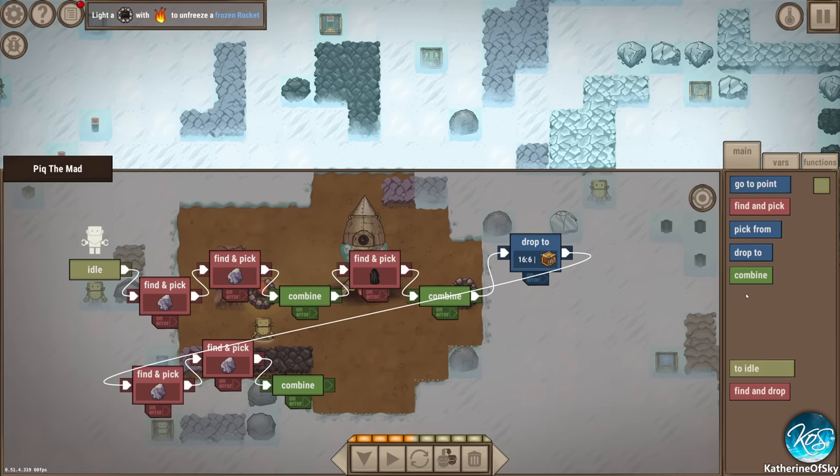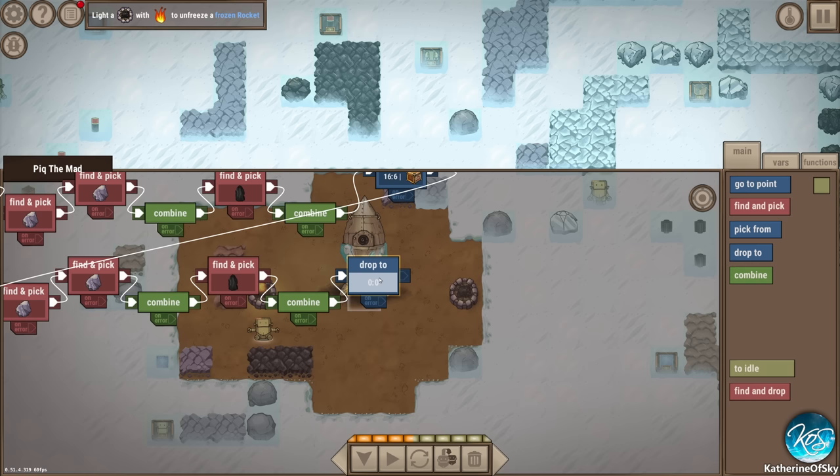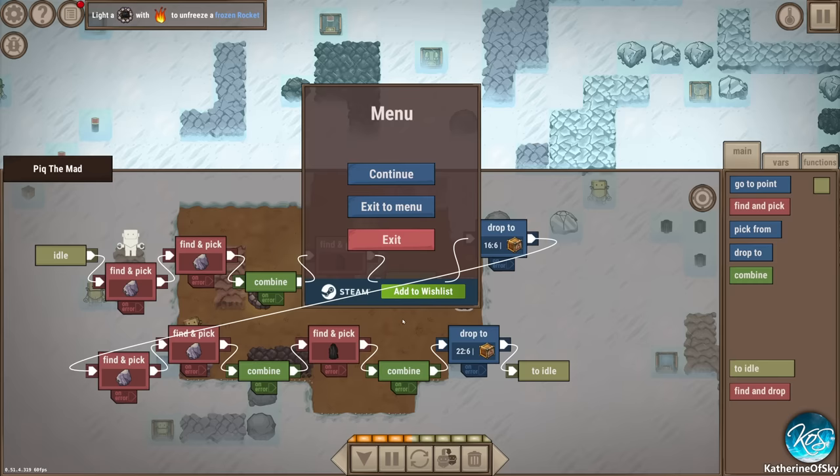Reset program. I know there's no way to copy groups - they're working on copying bits of programs. I know you can copy the entire program to a new bot, but I wanted to give this to a specific bot. Drop to here, go to idle - so now he's going to serve both of these areas.